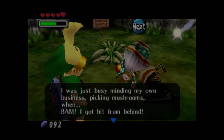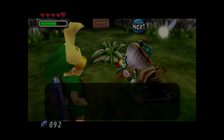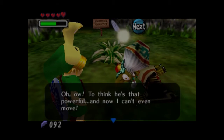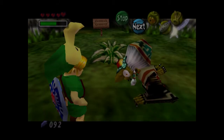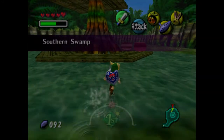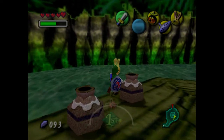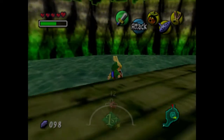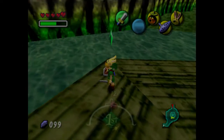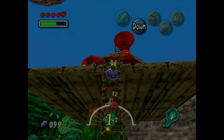'Ow ow, help me' — she's not doing too well. 'I was just busy minding my own business picking mushrooms when bam I got hit from behind. That pesky Skull Kid — did he think an old hag wouldn't recognize him? Now I can't even move. You don't have anything that gives energy?' We don't have anything right now, but we can go through any of these doors and teleport back out. What you're supposed to think is that a potion will give her energy, so we're going to go back to her sister the potion hag.